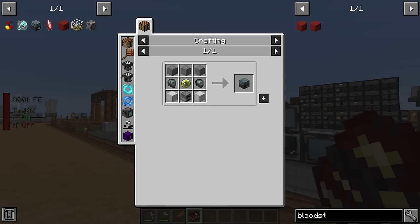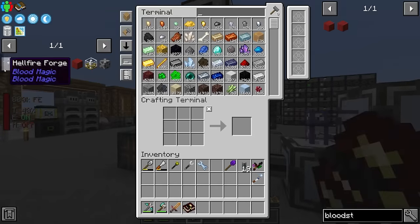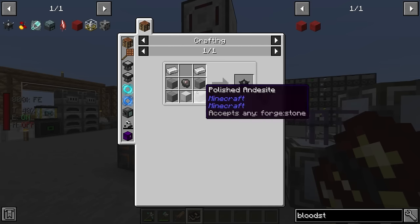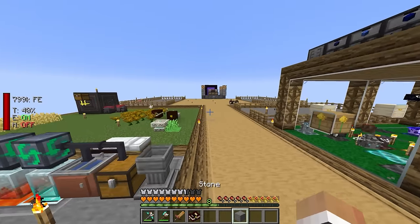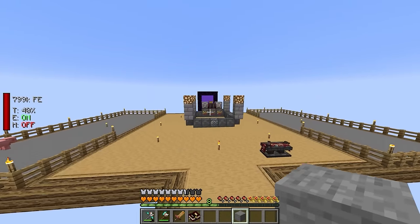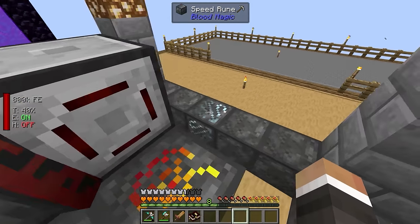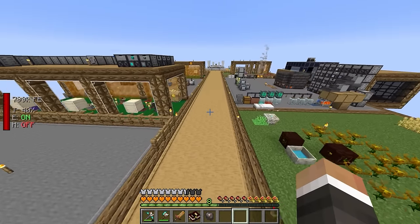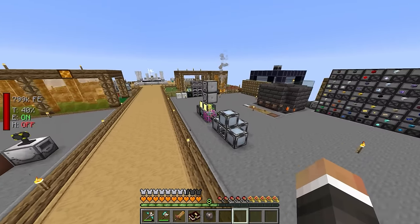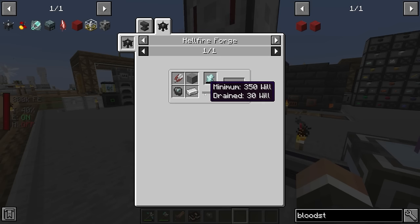The sanguine reverter is made in a hellfire forge. The hellfire forge is fairly straightforward — iron, stone, and a blank slate. The blank slate we can make easily by putting stone through our system. The hard part is the tartaric gem and demonic will required in the hellfire forge recipe, but we'll come back to that. For now I'm going to make the hellfire forge and place it down next to the alchemy table.